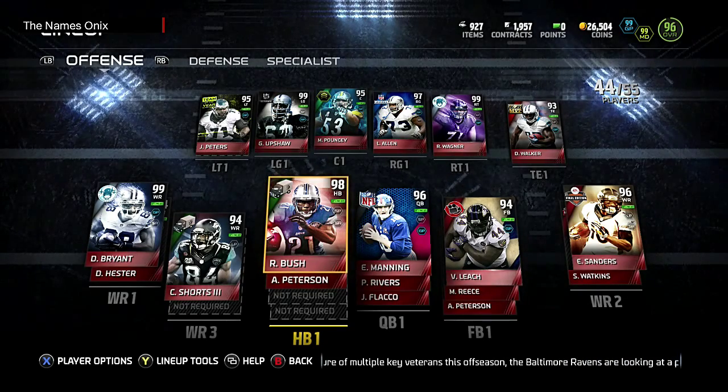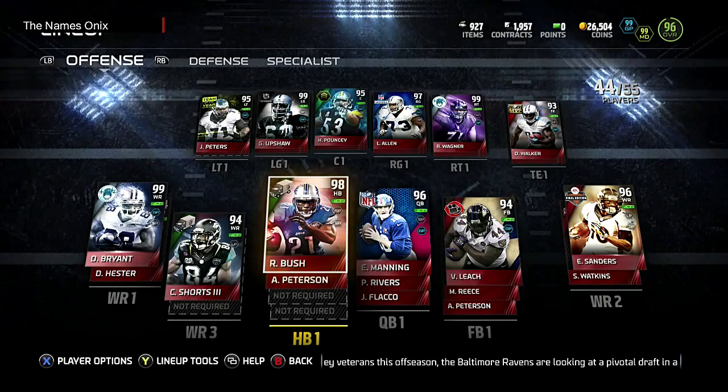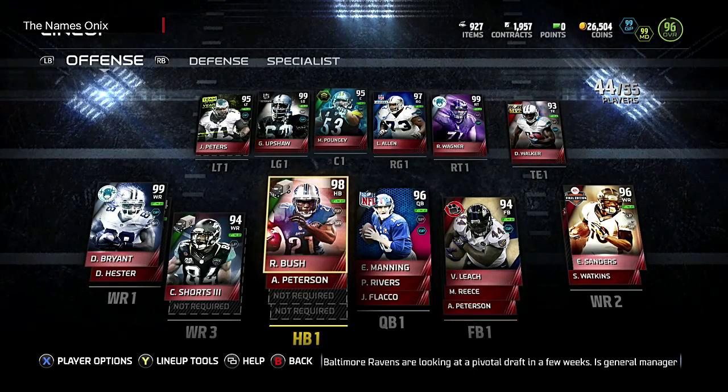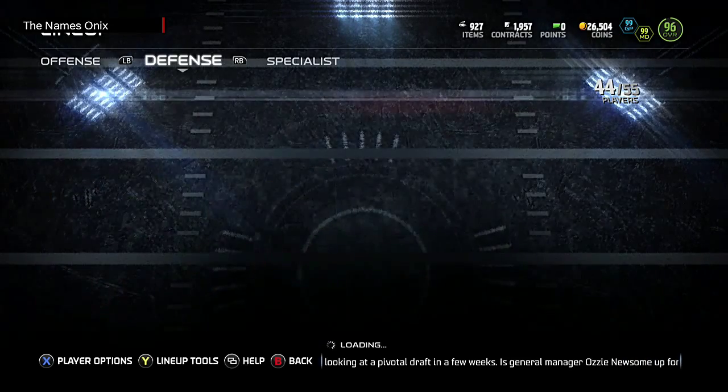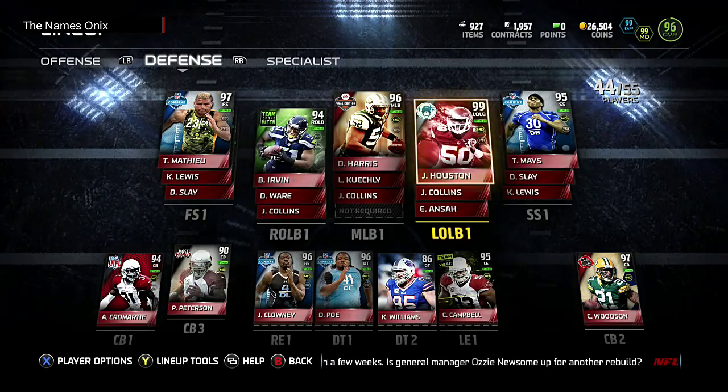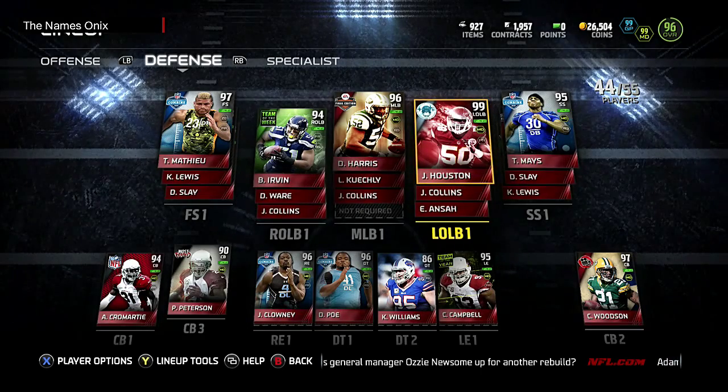Reggie Bush is a good running back, but he doesn't break as many tackles as I thought he would, especially with that 100 elusiveness. He actually breaks fewer tackles than Darren Sproles, who I use all the time and only has 96 elusiveness — which is kind of weird.